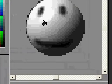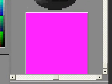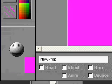Make a new one — we still got that color selected, fill it up again. This time we want to move it all the way down and all the way to the right. Hit OK again.